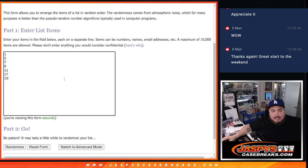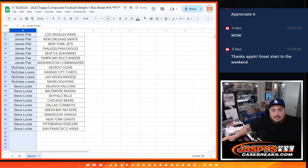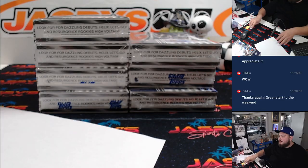I believe the remaining boxes are 1, 5, 7, 9, 11, 17, and 19. We'll do that randomizer at the end. We'll just alphabetize these and then see who has two or more. First, let's do the break.